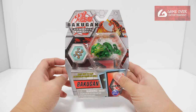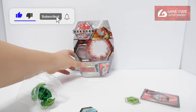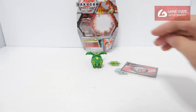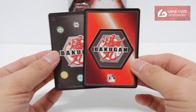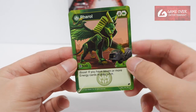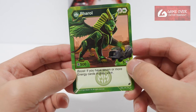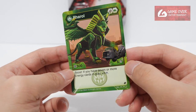So without further ado, let's open this up. Okay, so we have 1 character card and 1 ability card. Ventus Farrow — Helix and Green Fist, 505. And a boost: if you have 7 or more energy cards in play, plus 5 damage. 7 is a lot, right?